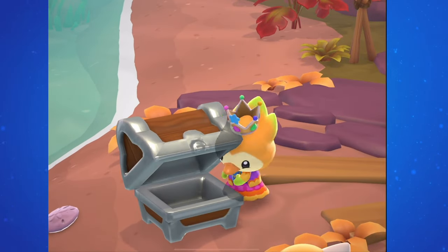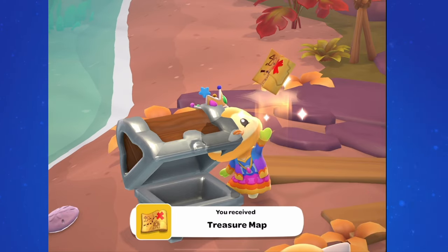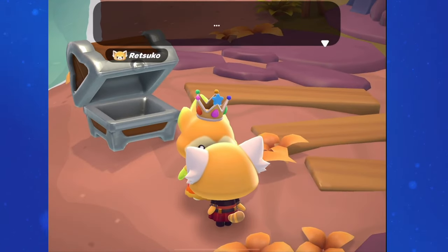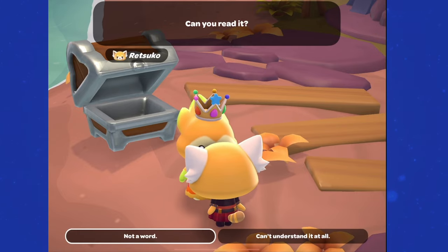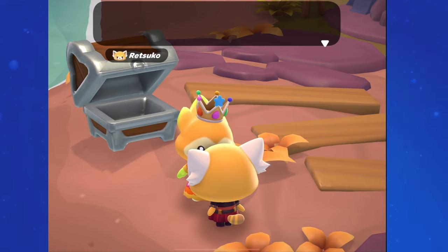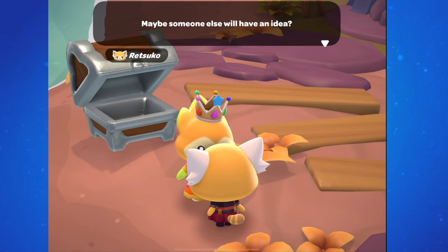Go over and interact with the chest. You'll be able to open it and you receive a treasure map. Unfortunately, neither of you know how to read it and you don't recognize any of the landmarks on the map. Retsuko says that you should try talking to your friends — Kuropi, Batsumaru, and Peckle — to see if they have any ideas, and of course to consult with ChocoCat.